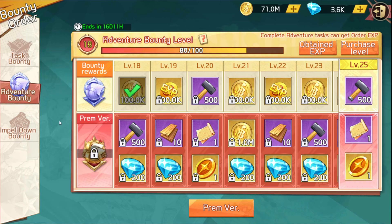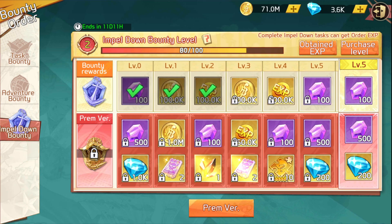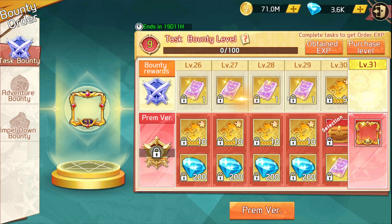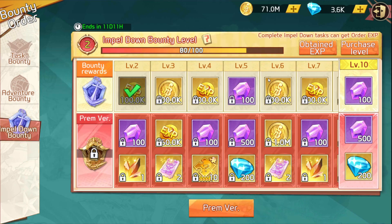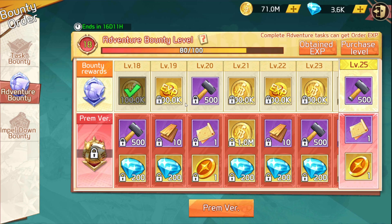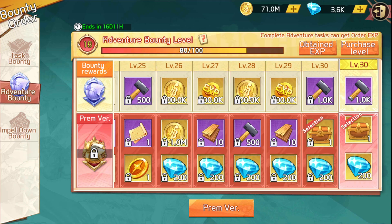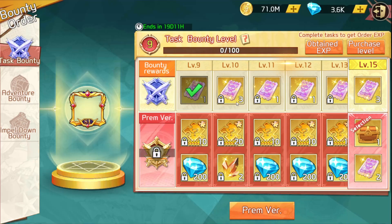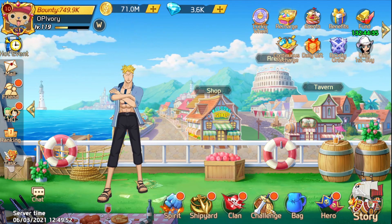Another event that also cycles: one is finished by doing adventure, one by doing impel, and one just by keeping up with your tasks. The adventure one is the fastest to finish, the task one is second fastest, and the impel one takes the longest. These cycle back so you can keep getting free resources. It's not the best resources but it's better than nothing, and this is your way to get free summons.